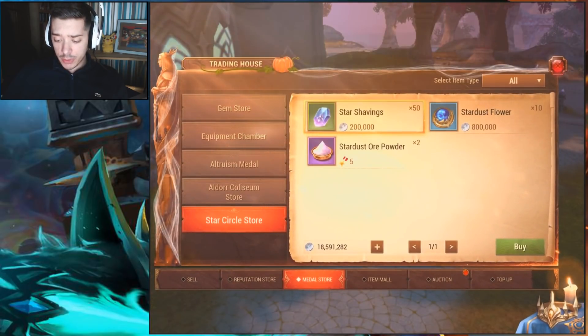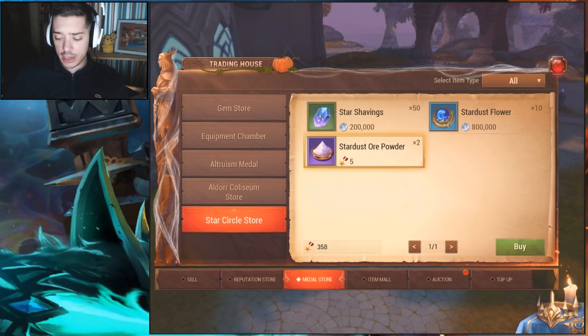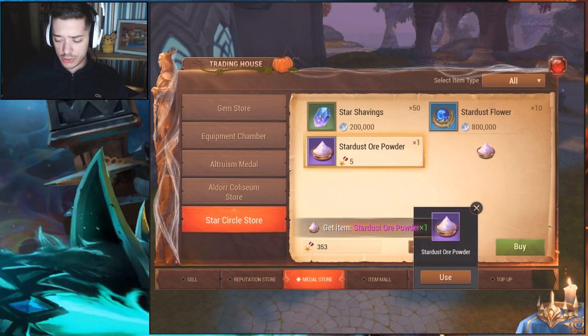So for buying supplies, you go to Trade, then Metal Store, and you'll see there is a new option called Star Circle Store. I bought everything — it did cost me 18 million silver to purchase everything in the store, as well as 10 courage medals. I'm going to buy all those now just so you guys can see.